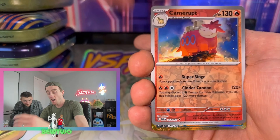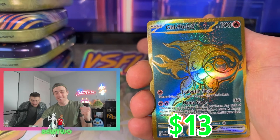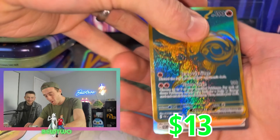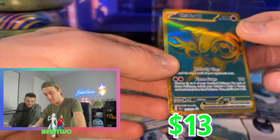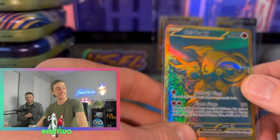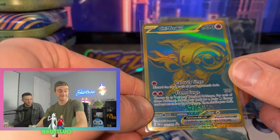No way! Yes! Chi Yu Gold card! Let's go! It was not over. Oh my gosh, that is so pretty. It just took the last three packs to get an SIR and a Gold card.